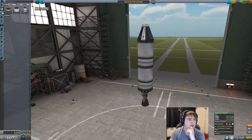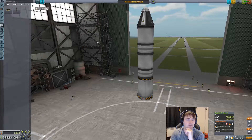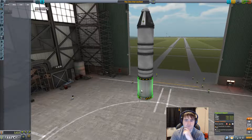Now we want a fairing right there so it hides it and makes it a little more aerodynamic. Now we need to land this on the Mun.